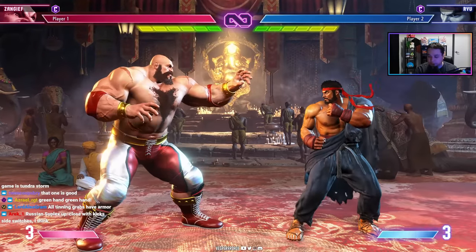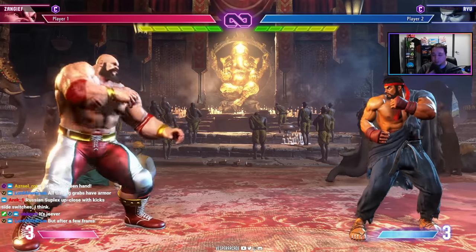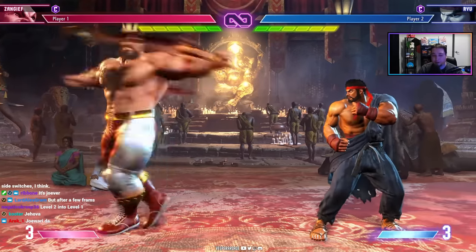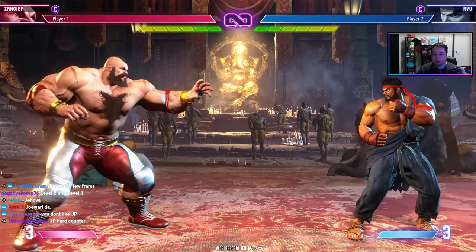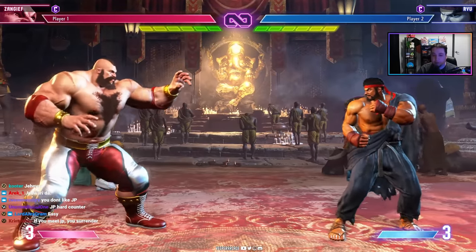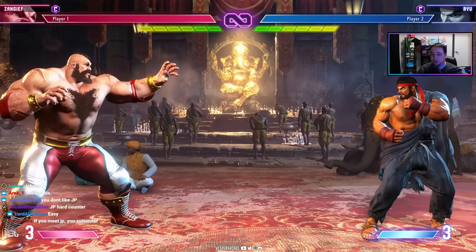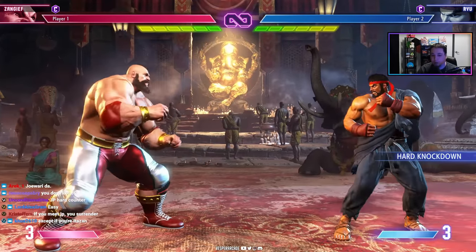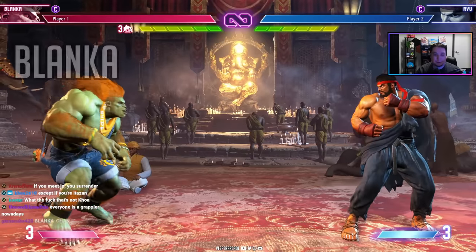Zangief's downside is vulnerability to zoning — against Guile or Dhalsim it's an uphill battle. He also falls off as the game matures and more players learn to keep him out. However, SF6's new mechanics help him get in and defend against fireballs, so the meta is still evolving. What we know: Zangief has high health, high damage, and more grabs than ever. If you want to play a grappler, Zangief is your character.